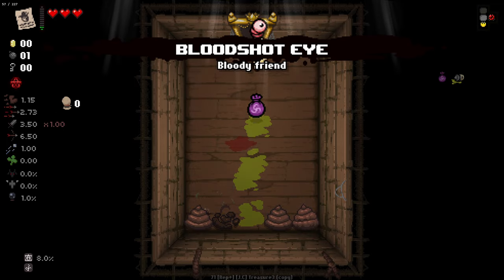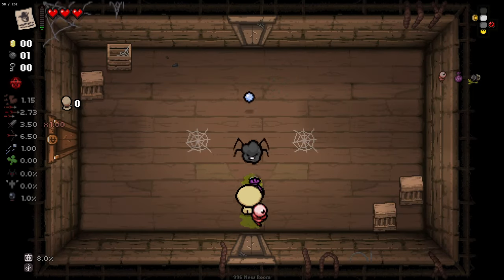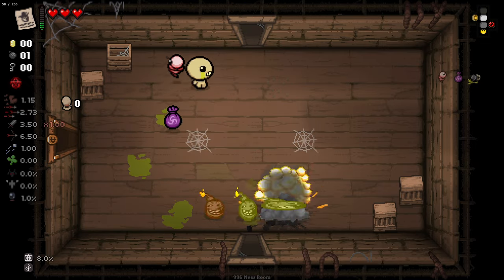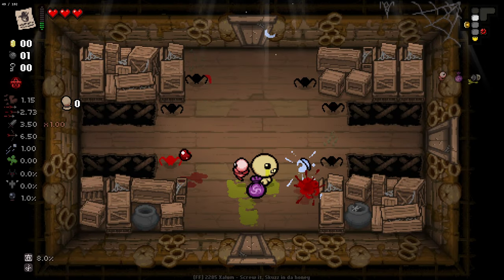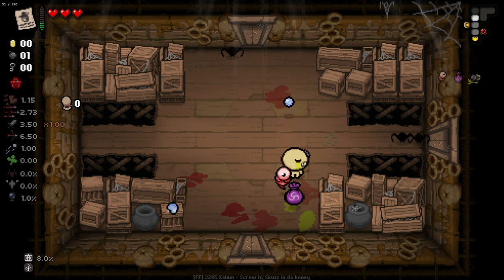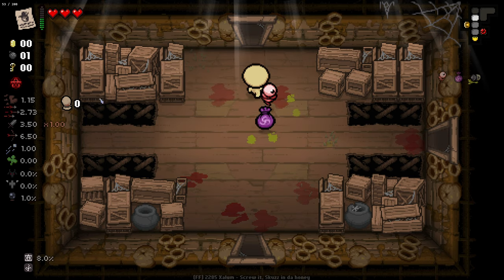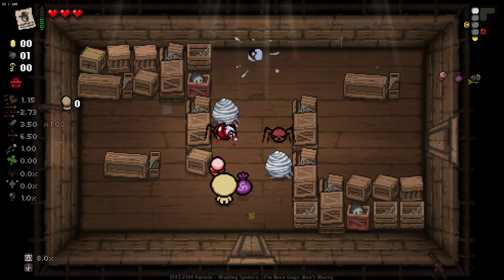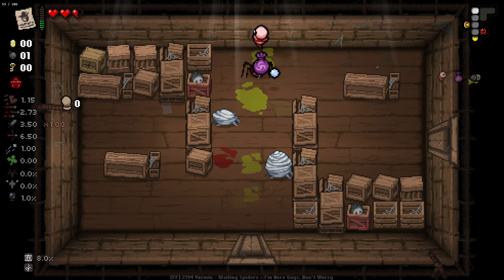I've given myself Battery Acid here, along with Rune Bag, which gives faster charges on our active item. Battery Acid doubles the amount of charge we get per room, but we lose one charge every 15 seconds. It's a bit of a risk, but it should increase the amount of charges we get overall. The Rune Bag is going to increase our chances for getting soul stones and seeing these different effects, which could be pretty cool.